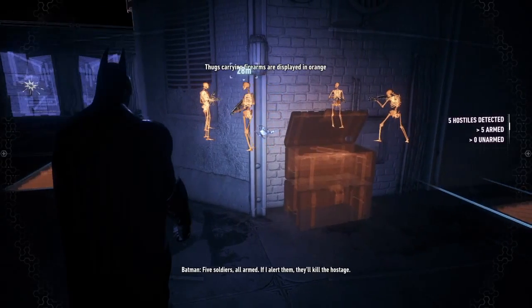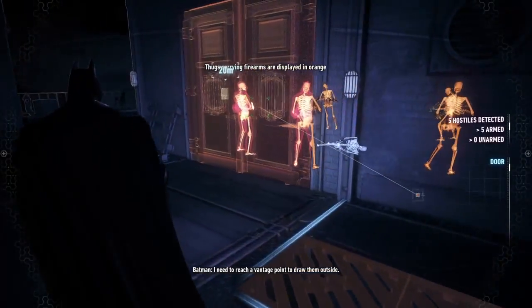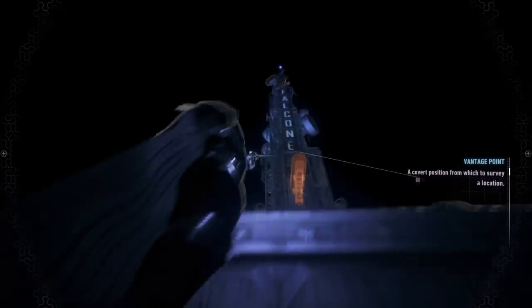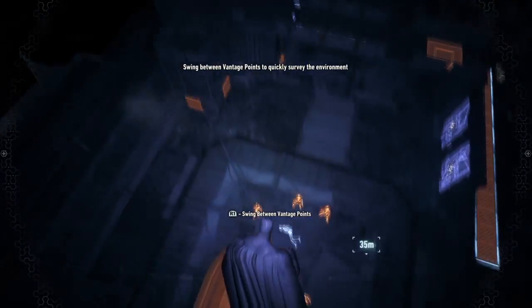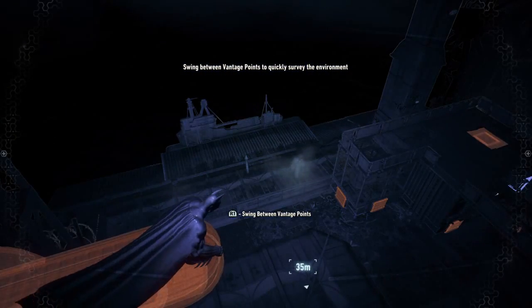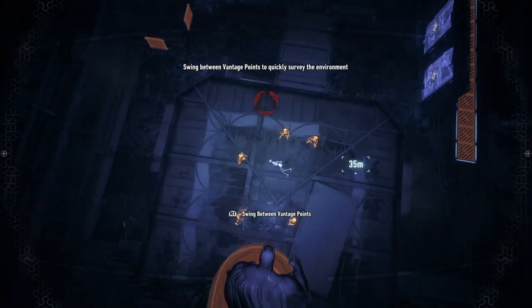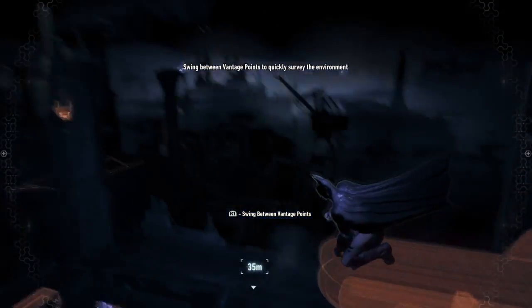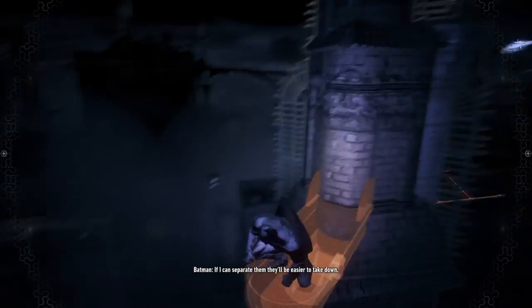Five soldiers, all armed - if I alert them they'll kill the hostage. I need to reach a vantage point to draw them outside. Oh, I was here a while ago, this is so cool. Swing between vantage points - if I can separate them, they'll be easier to take down.